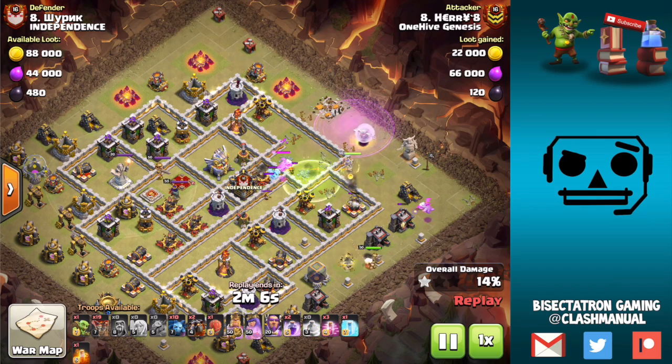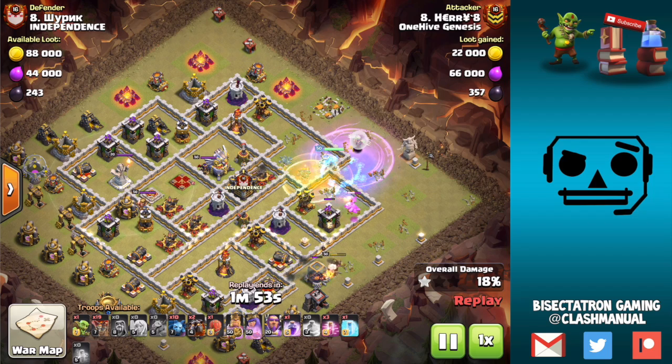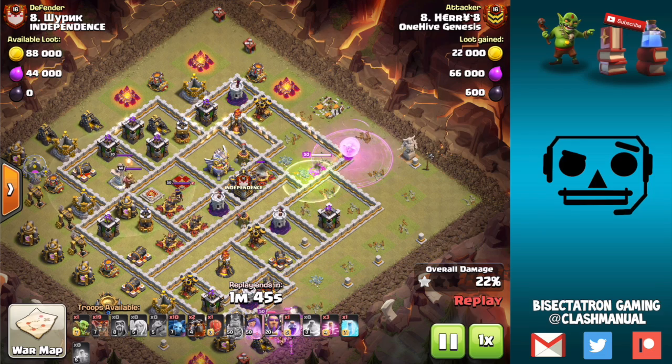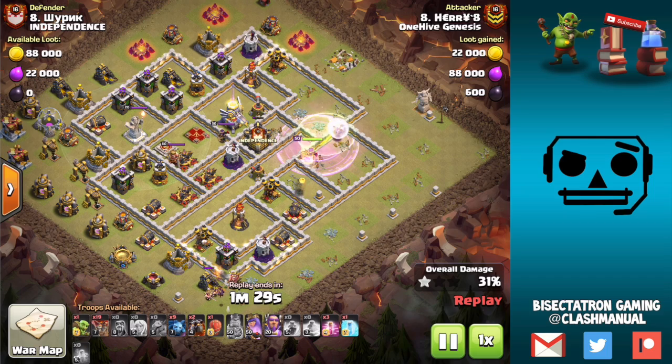The jump spell will get just as much open as the stone slammer, and in this case I think it was a good choice to use the jump spell and not go for the stone slammer, because the slammer is going to get a lot of value on the Lalo — and that's something that's often overlooked. People just say 'I'm going to use my siege machine because it's a queen charge.' But in a Laloon attack, that stone slammer is like 50 balloons worth of value, and it's like a golem in that little balloons come out of it once it dies. So don't overlook its value in a Laloon attack.